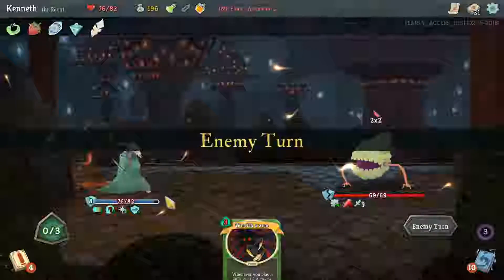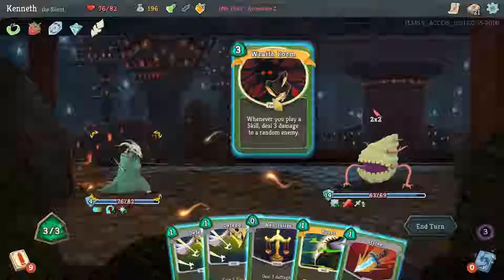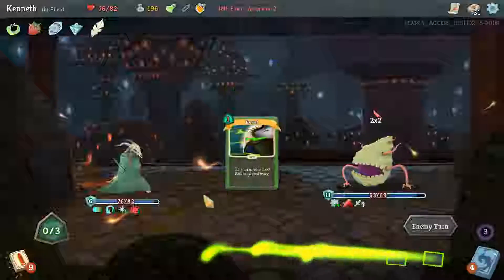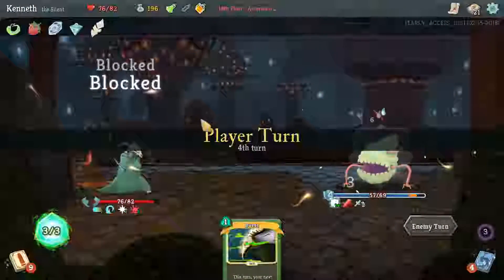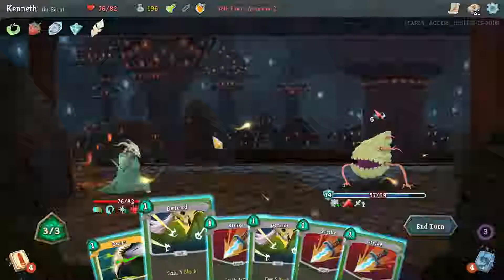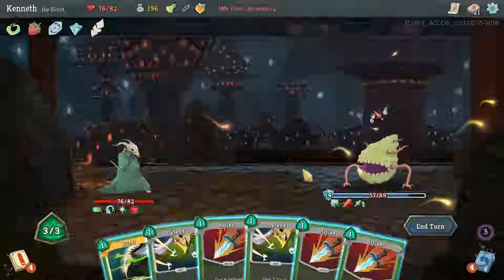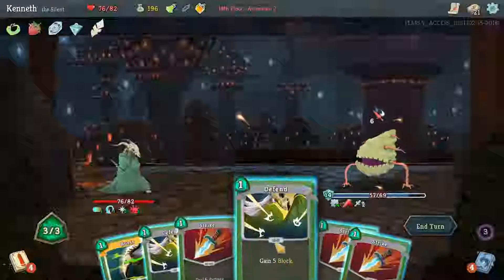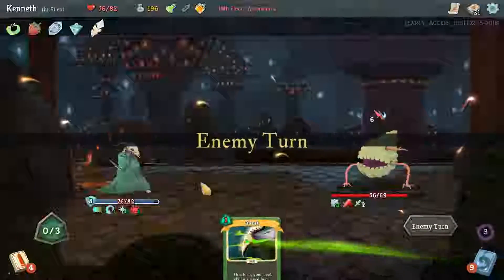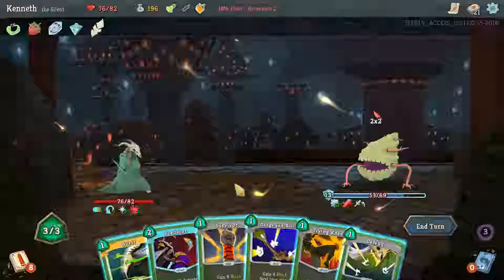We'll probably keep Wraith Form and maybe try and play it next turn depending on what he does. We have enough block, so good enough. Keep Burst. Burst, Dodge, and Roll is probably our best option there for now. We can get three block with three strikes. We'll defend once — it's to take nothing. Every time he attacks us, that's good, because he will damage himself on our Thorns. It's been pretty hard to get through that so far.